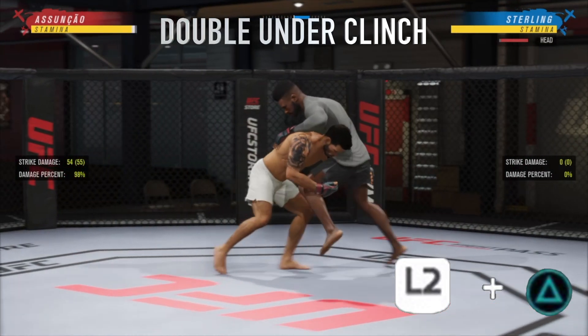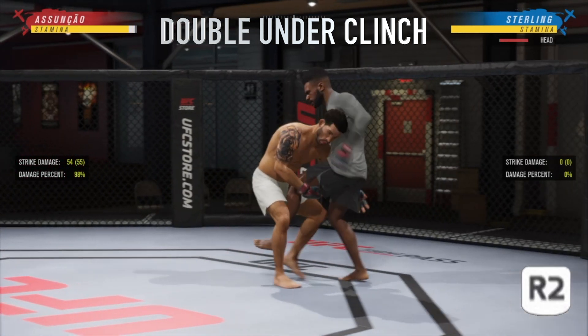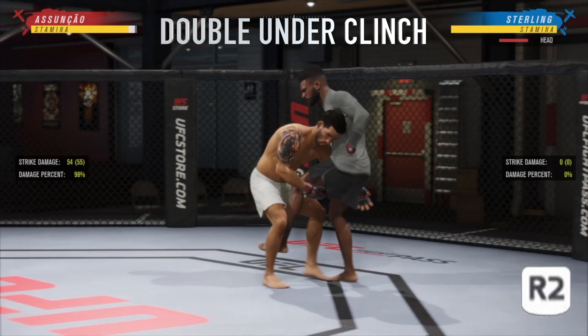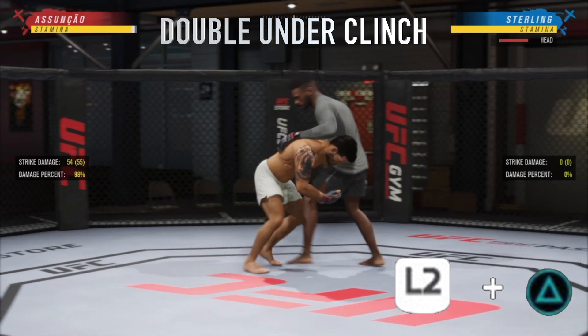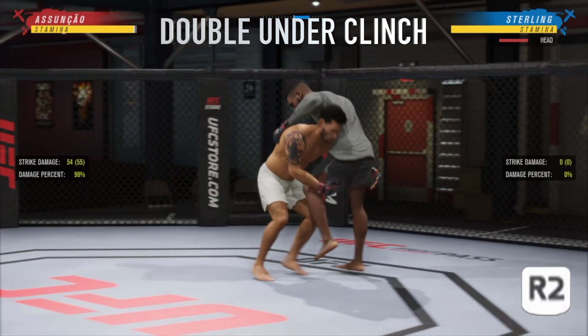Before I teach you how to do the flying triangle choke I need to teach you how to get into the double under position in the clinch. You do this by going for a double leg takedown first — that's hold L2 and hold triangle (it will be square if your fighter is in southpaw) — but as soon as your body touches the opponent's body you need to let go of those buttons and hold R2. The timing can be a bit tricky so practice this in training mode, but if you do it correctly it will take you into the double under position.